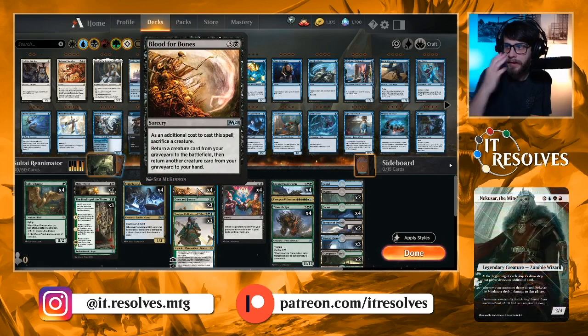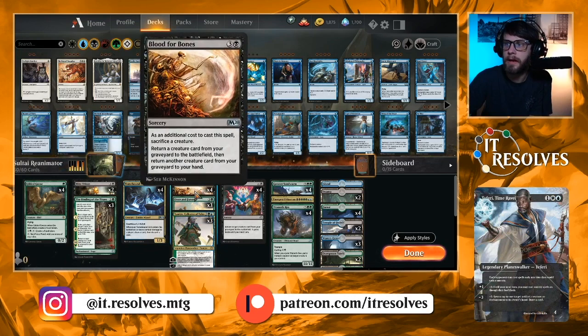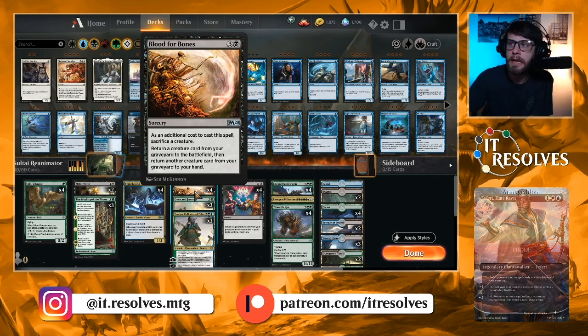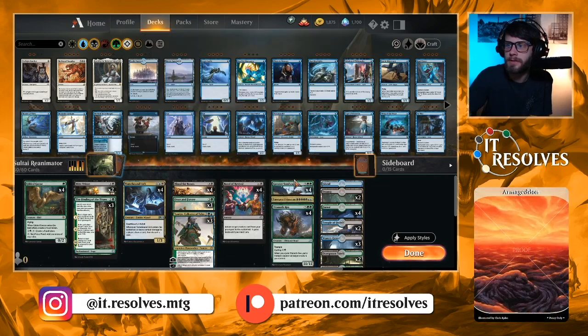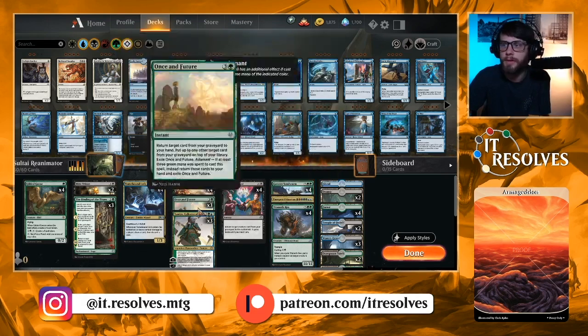Blood for Bones is a great way to essentially bring back a creature. As an additional casting cost you have to sacrifice a creature — hence these three — but you return a creature card from your graveyard to the battlefield, then return another creature card from your graveyard to your hand. So you can shove one onto the field and cycle away or use another spell for the other.